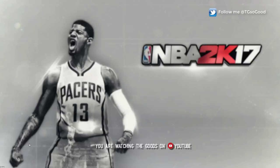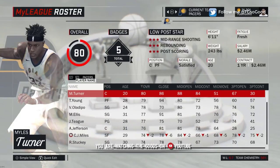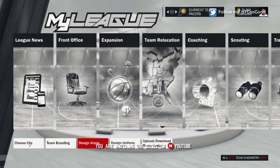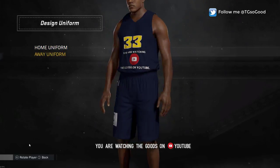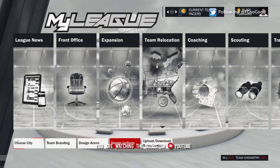One last thing — I absolutely do not like seeing duplicates when you go to download a jersey. You'll see the same jersey like six, seven, eight, nine, ten times and you don't even know who made it. I like to give people credit for what they do. This jersey works in game as well as when you view the roster, but if you go to relocation and design uniform — if you guys download my jersey and try to change it, that's not possible. I'm just giving myself credit for my work. You'll see 'you are watching the goods on YouTube' and also tgsogood on NLSC. Enjoy this and I'll see you guys on another video — stay tuned.